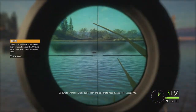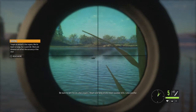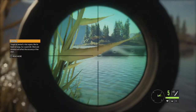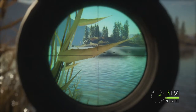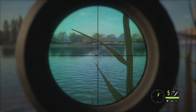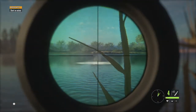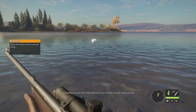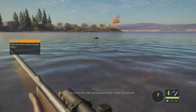Be sure to aim for its vital organs. Heart and lung shots mean quicker kills, less painful. It's bleeding, so that's a hit. Follow the blood trail to find it — shouldn't have gone far.